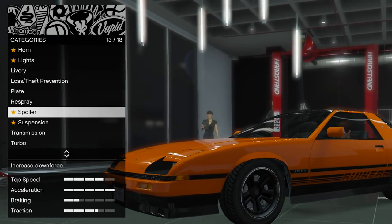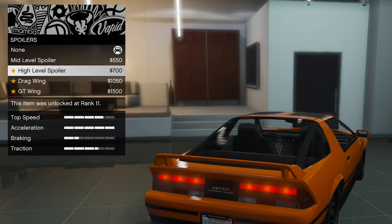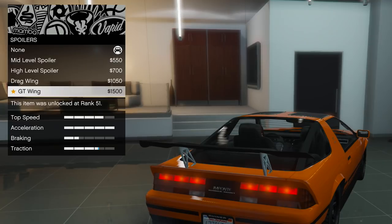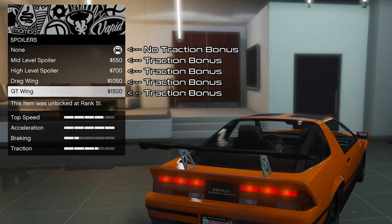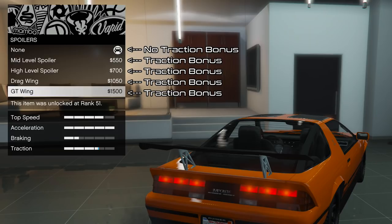Spoilers are also needed for any car that has them. Adding any non-stock spoiler increases grip and the maximum speed that can be taken around corners. To clarify, non-stock means any spoiler that isn't the top option in the spoilers category list. Once again, even if the traction bar in Los Santos Customs is full, you'll still gain a benefit from a non-stock spoiler.